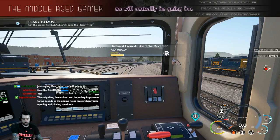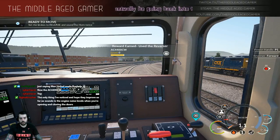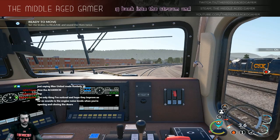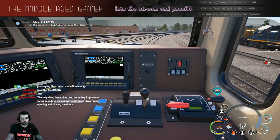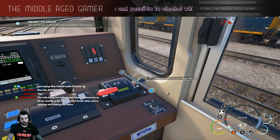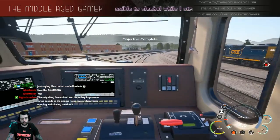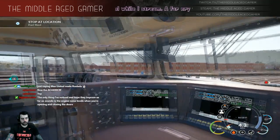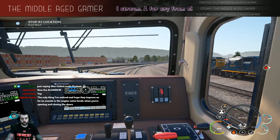Reverser's probably not forward - there we go, reverser's up. Now we can move forward. Still a glitch in the system. We've got to get to the fuel shed now.